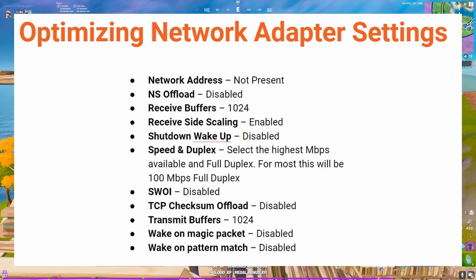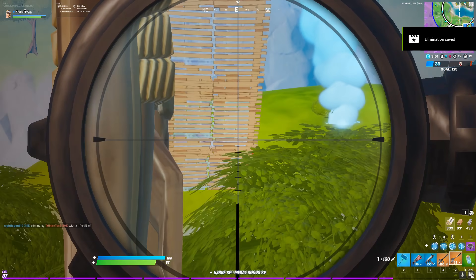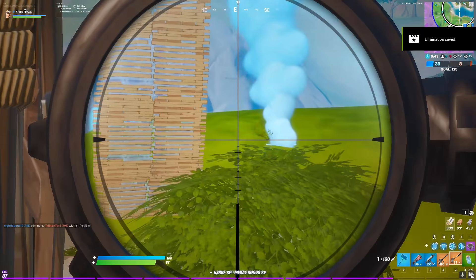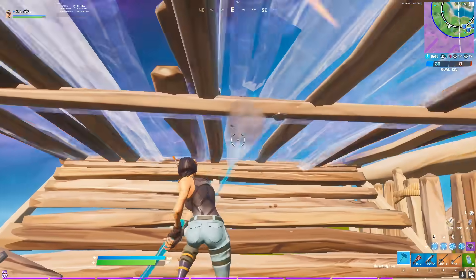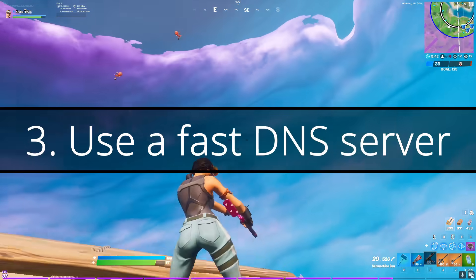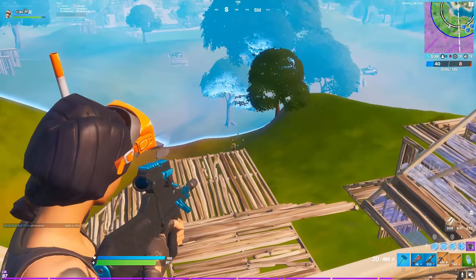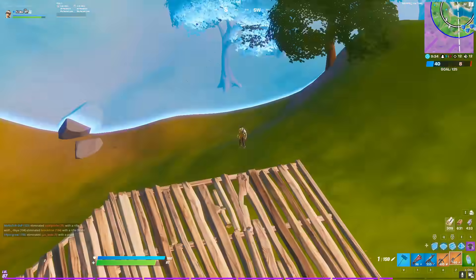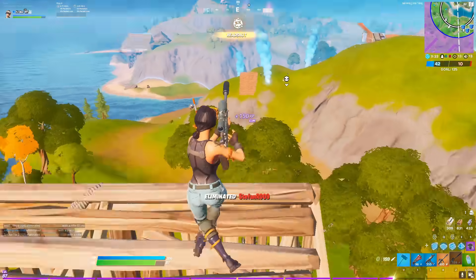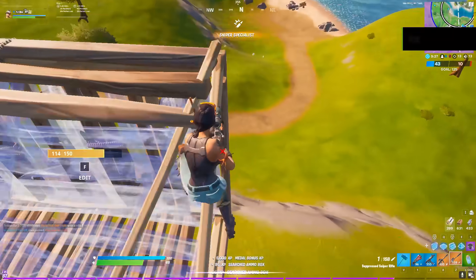If there are any settings on your screen that I haven't mentioned, just leave them as they were. Once you've made these changes, click OK. Your internet may disconnect and reconnect to update to the new changes. The next thing we're going to do to reduce your ping is to change your DNS server. Your DNS, or domain name system, is an important part of your internet connection, and upgrading to a better DNS server can make your connection faster, more secure, and even reduce your ping.